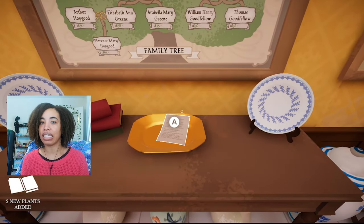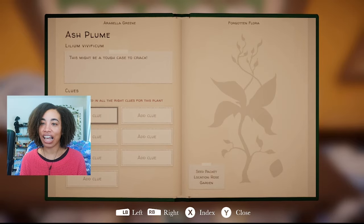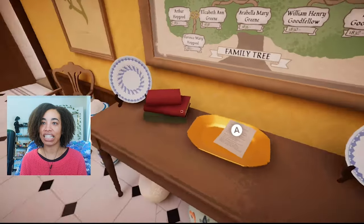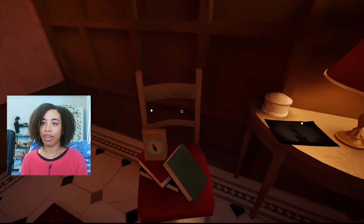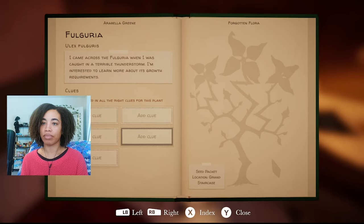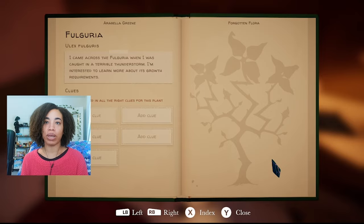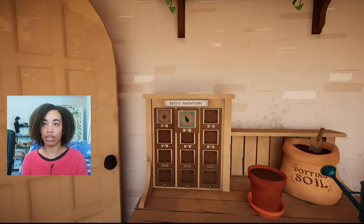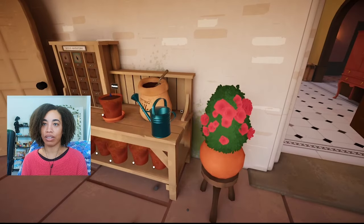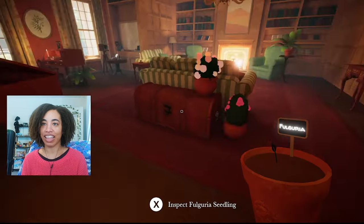Two new plants added. Grand staircase — so it tells you where the seeds are. Bo's garden. So grand staircase — oh, this is a staircase. Is it here? Oh, there we think we found it. Now I want to collect the seed. Thank you for letting me know where it was. Let's put the soil first. Soil. Seed. Water. There we go.